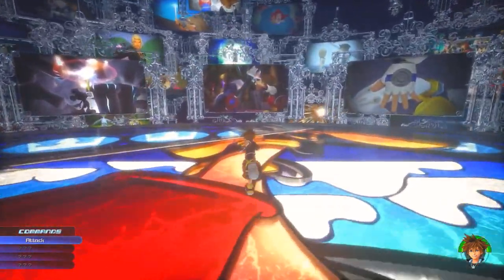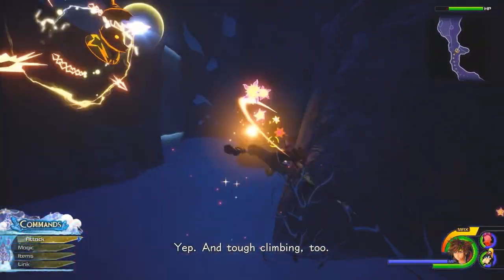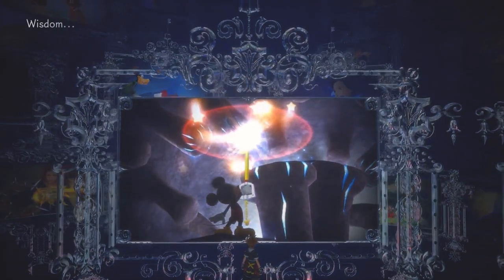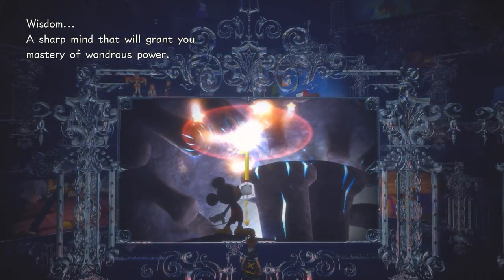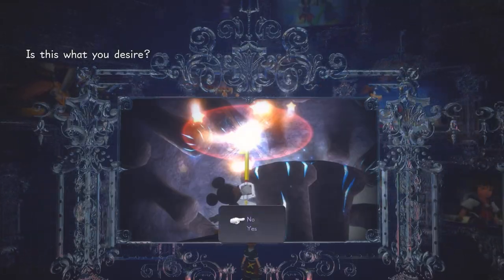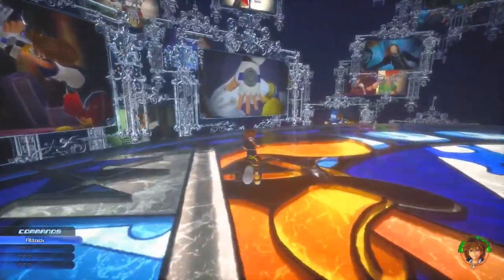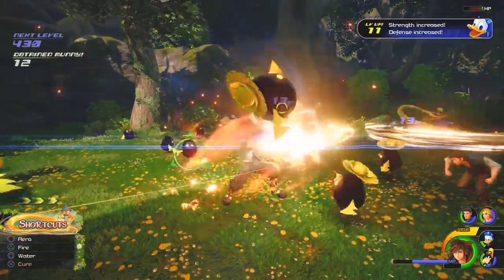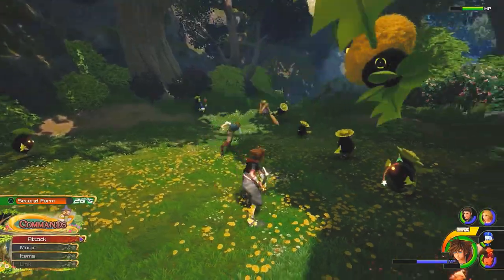Depending on which desire you choose, you'll begin the game with different health points and mana points stats. If you choose Wisdom, you'll begin the game with 90 HP and 120 MP. This is a great choice for anyone who plans to use a lot of mana and doesn't care as much about their HP — the obvious choice for anyone wanting to use lots of magic and play more of a ranged character fighting from afar.